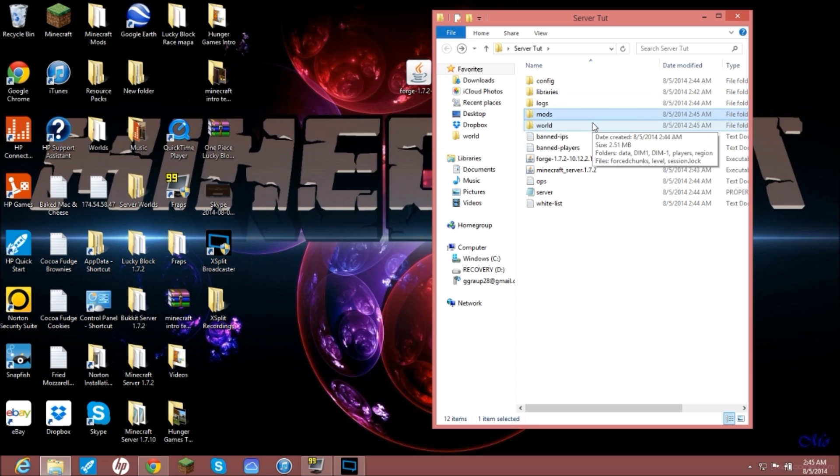Before continuing — you do need to have Lucky Blocks on your client side as well. You need to have Forge 1.7.2 installed on your client version of Minecraft, not just on the server. I will have a link in the description to how to install Forge and Lucky Blocks on a client. There are also plenty of videos on YouTube for that. Now all you do is run Minecraft Server 1.7.2 again and let it load up.